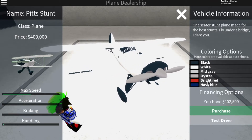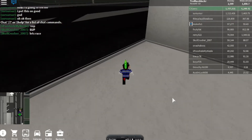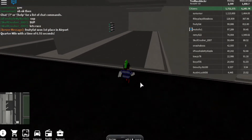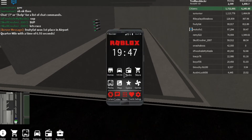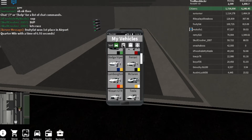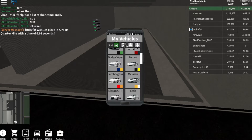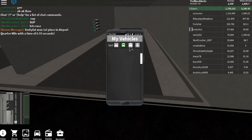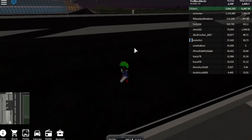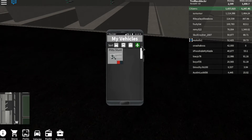I'm just gonna buy it in red but I will change the color. Now I have two thousand five hundred ninety-nine dollars left — I just bought a plane. I'm gonna go into vehicles. Let's give it a second to load. Where's my plane? Oh hold on, maybe I can't spawn it here. Okay, there it is.